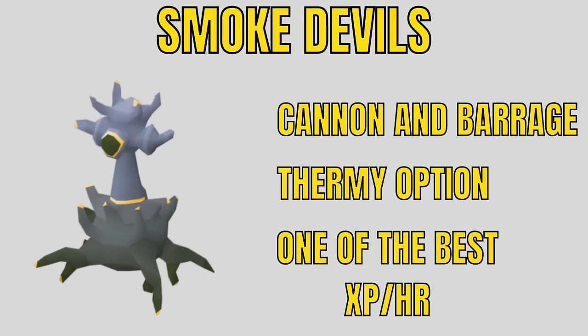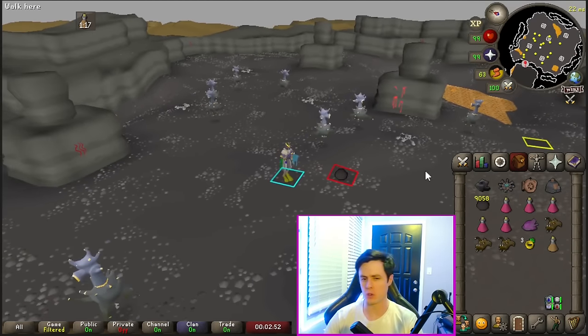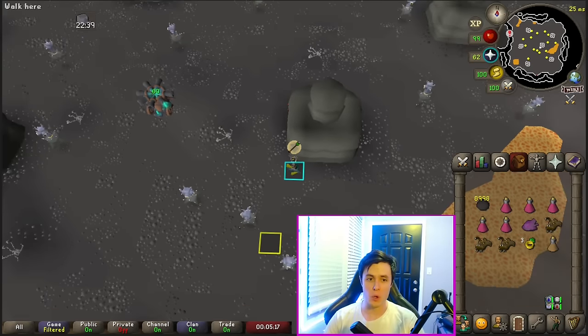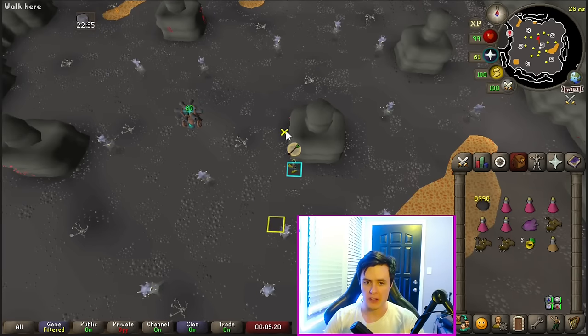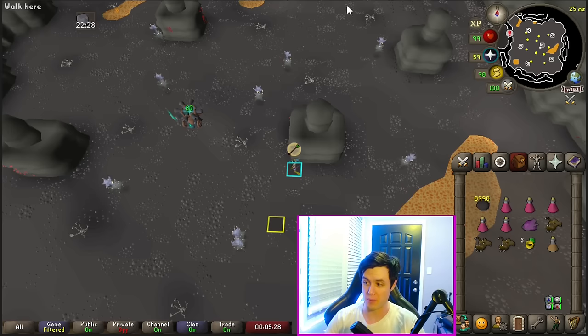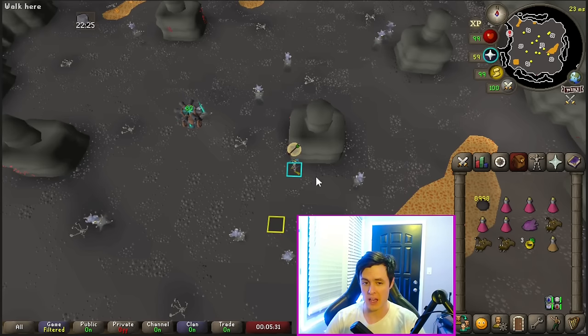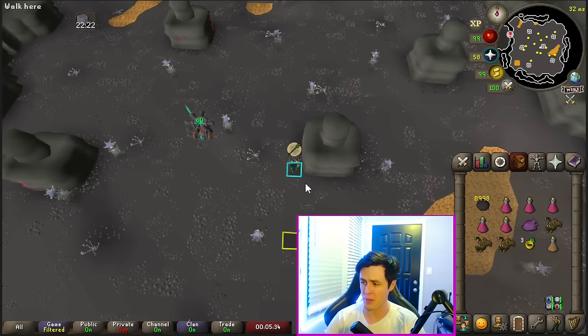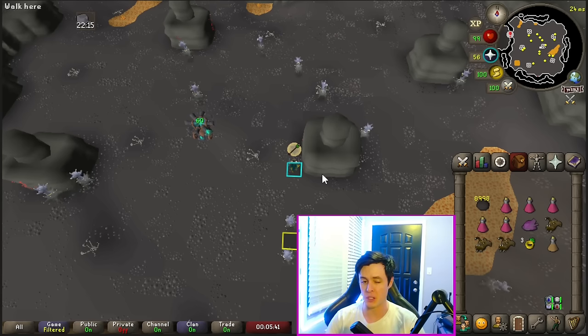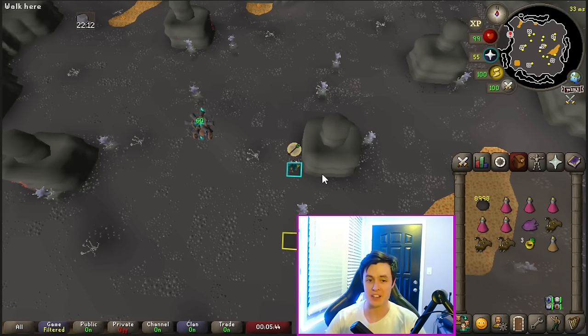Smoke Devils are a very unique task in that you can both cannon and barrage them, making them one of the best experience tasks in the game. If you're a collection log hunter, you can also kill the boss, which has a pet as well. For the little guys, set up your cannon on the marked spot — Runelite shows you where. Use your cannon to aggro all the smoke devils, then use the pillar to clump them. Once you go around to another side they'll all congregate to the opposite side, trying to get after you — switch sides a few times to get them to clump. You can clump like 16 at once — more than the max nine per barrage — and as they die you'll attack new ones and keep barraging, making this task amazing experience.